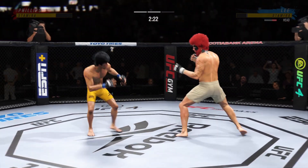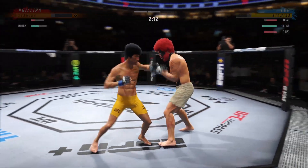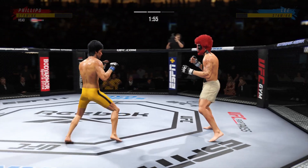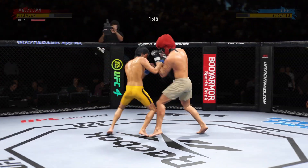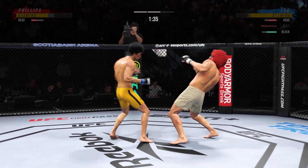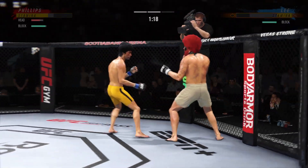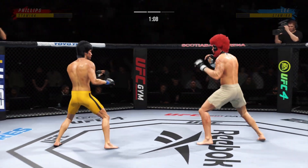Oh! He's hurt bad, he's hurt bad! He's got to press him — he's got to go chase that finish down now. Whoa! Lee's kick to the body — that one blocked by the defense. Straight punch lands. Right-left combo by Lee. Throws the right hand there.